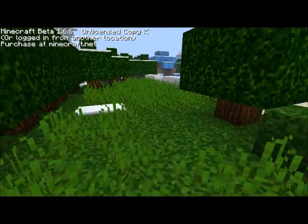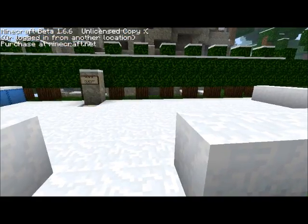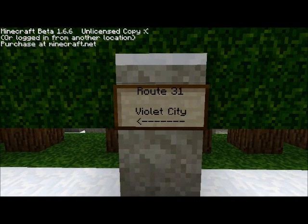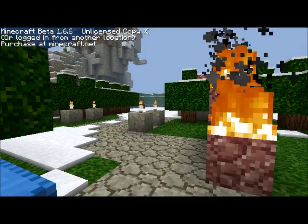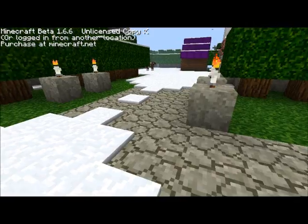As you can all see, we're about done with the Sprout route — we're about to head into Violet City, get that first gym badge. I destroyed that snow just because it's not supposed to be there. You should probably ignore the burning chest — they did that in the first month of making this.